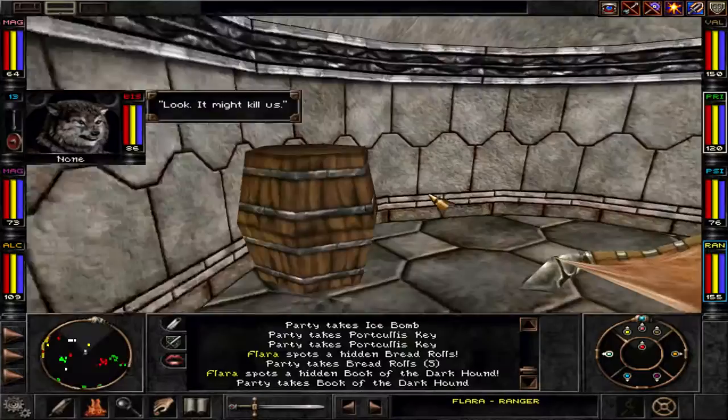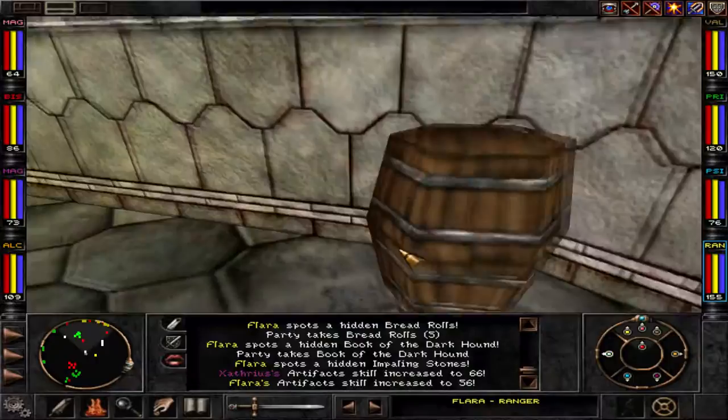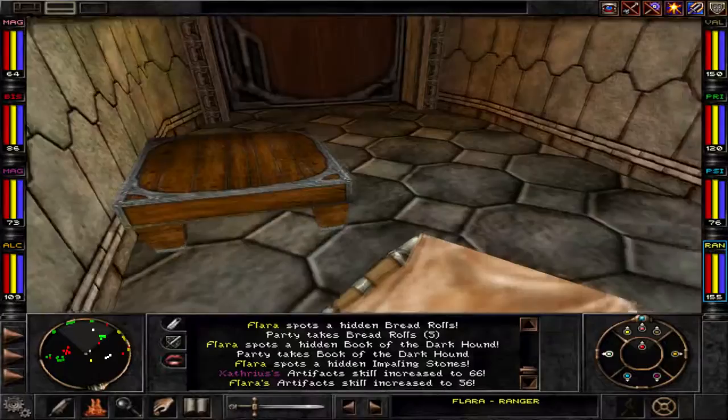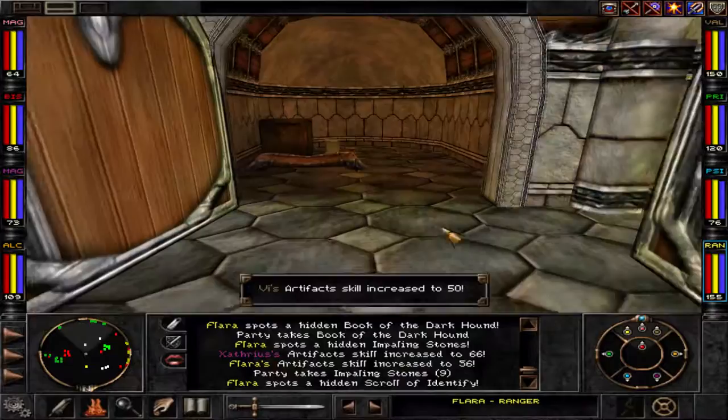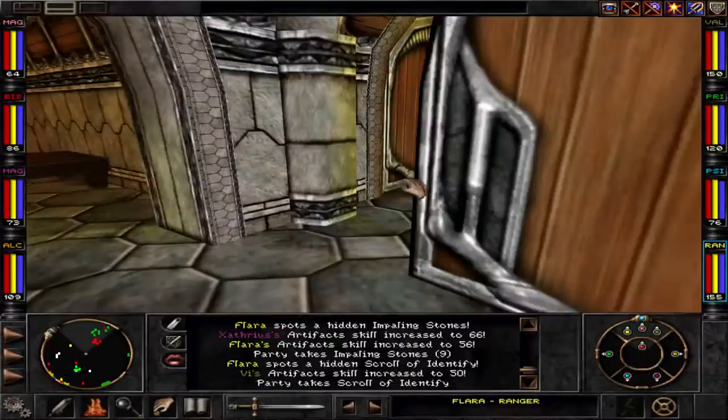Close the door again. What's in here? What might kill us — that valuable thing? Oh god, bullet stones! And the scroll of identify — we're so good.